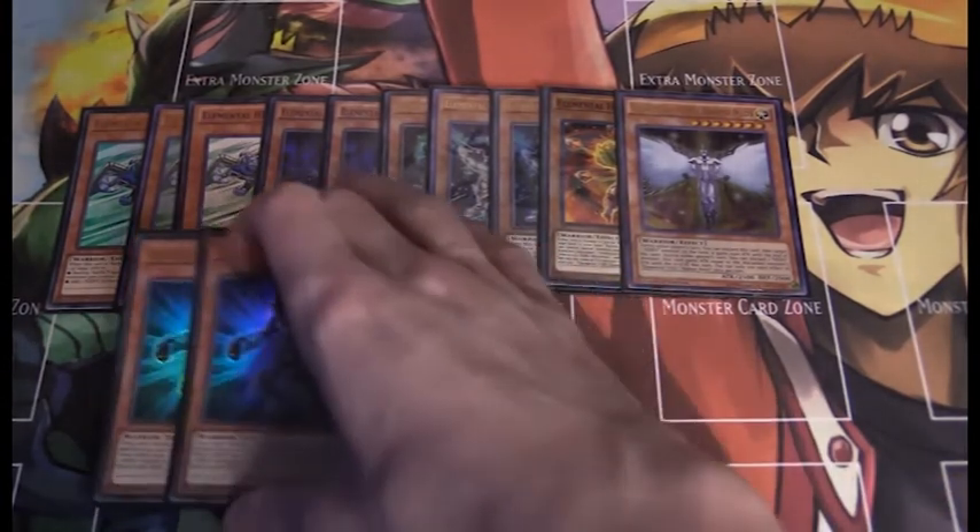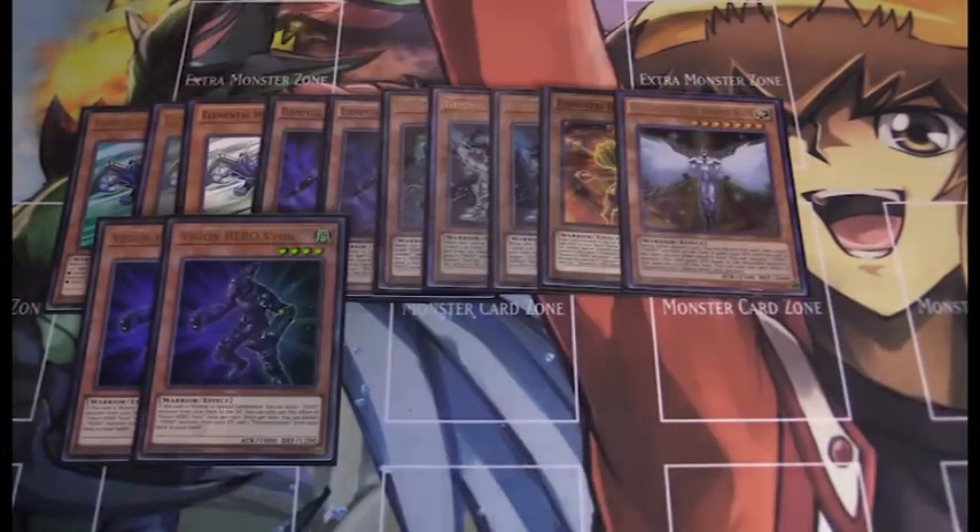This deck is probably 95% pure Elemental. Vision Hero Vyon is just too good to ignore. When he's normal summoned, you can send a Hero monster from your deck to the graveyard — you can use that to send Shadow Mist to the graveyard and search for a Hero, or set up Liquid Soldier to bring out another Hero from your grave. I think Vyon is very good. Also, you can banish a monster in the graveyard and then add Polymerization to your hand, which is very essential for this deck.